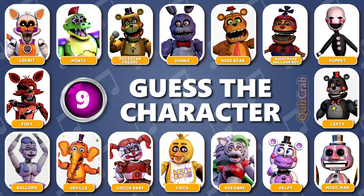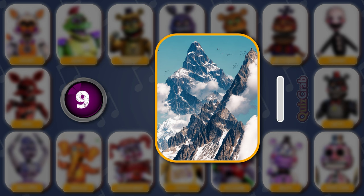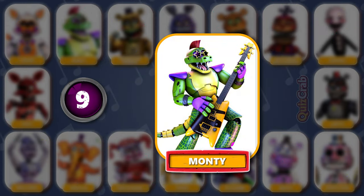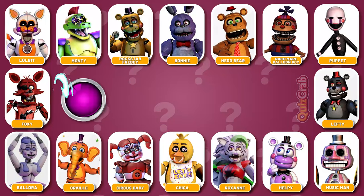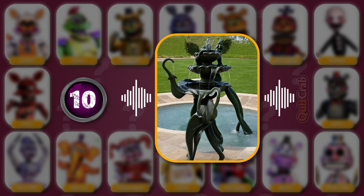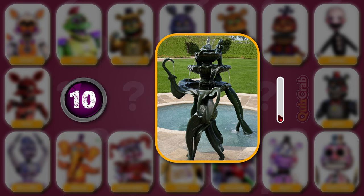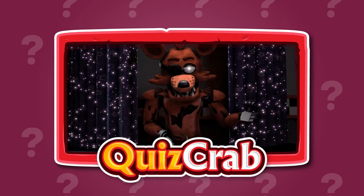Round 9. Get ready for the next one. Voice clip: 'I can't run like I used to. But I can pull myself apart just...' What about this one? Can you guess the character by squinting your eyes? Yes, you got it right — it's Foxy. 'I can't run like I used to. But I can pull myself apart just...'